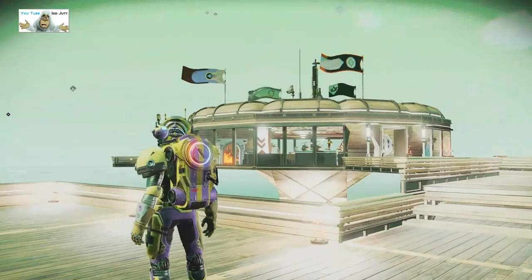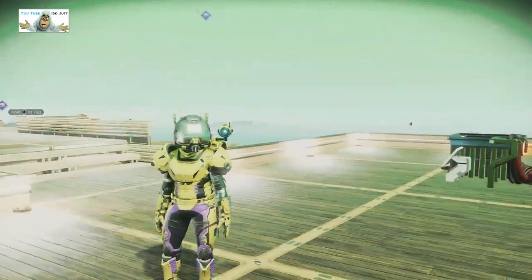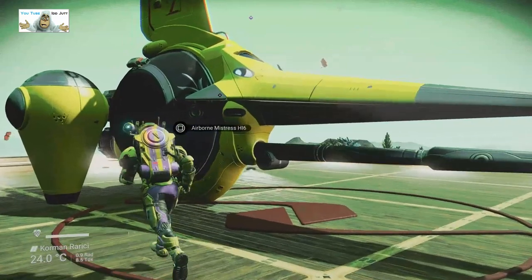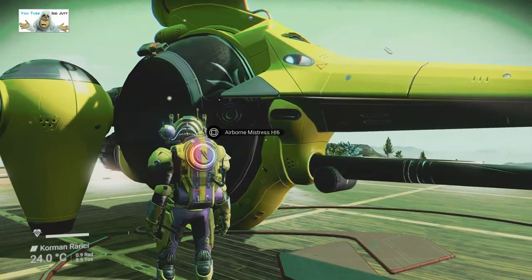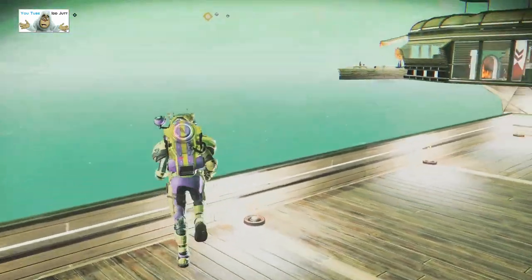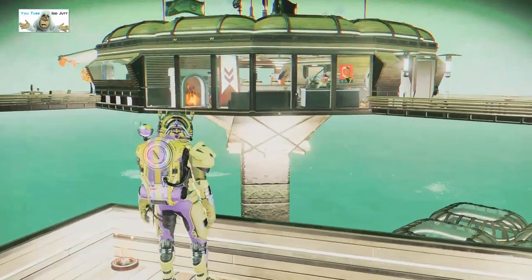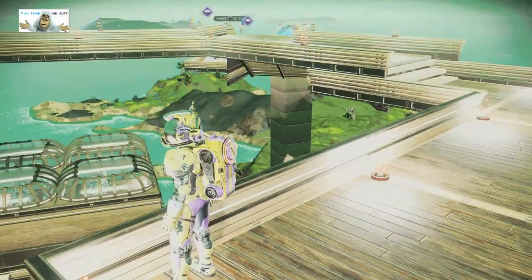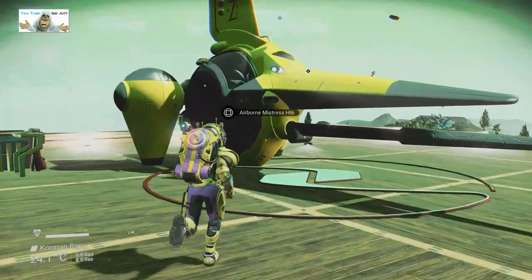The flags are at least all pointed in the same direction, makes the wind look believable. You see flags pointing in different directions and you think hey. Anyway we're off — I like the base. I like the bits where they've got pillars holding things up, expands out to a cone to hold the base up. The pillars are great, and I like the three different levels. That's it, we're off.